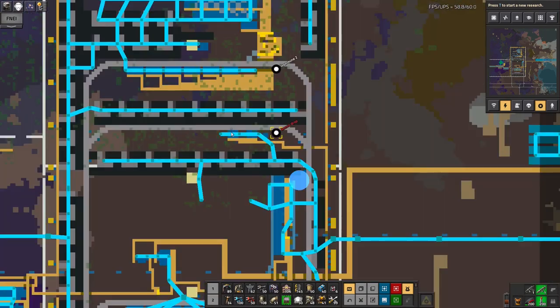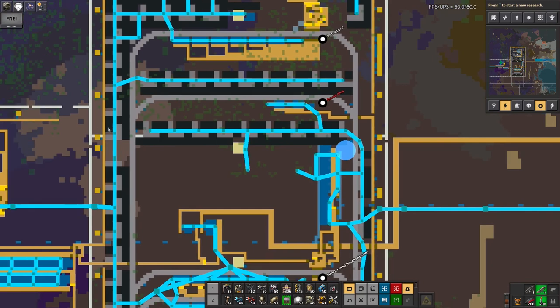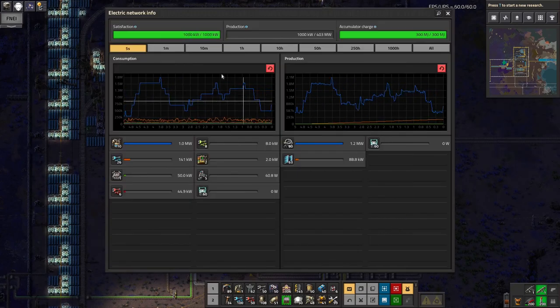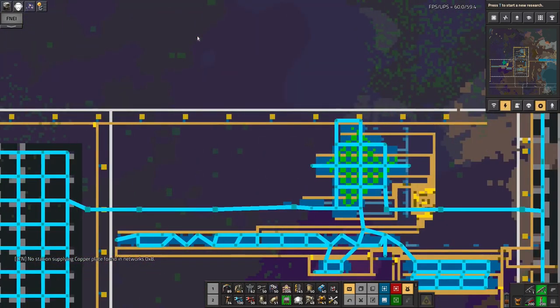If I bridge across here between these two, then let's do that. At the moment, if I click on this one — which is where it goes off to the nuclear power plants — I've got potential production of 400 megawatts. The accumulators are all fully charged and I'm only using about 1 megawatt from there, which is a bit ridiculous.